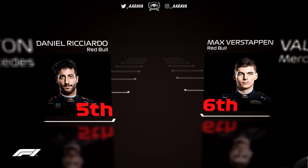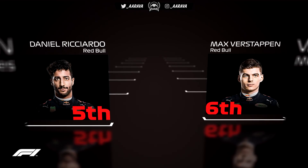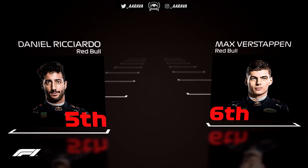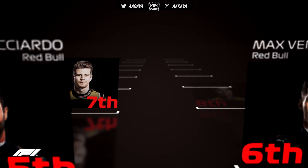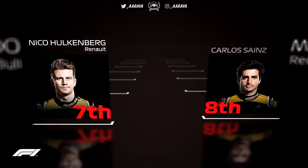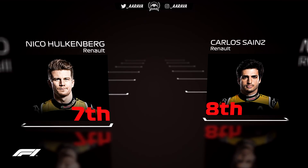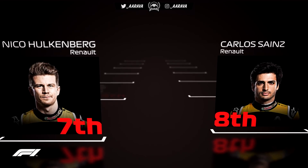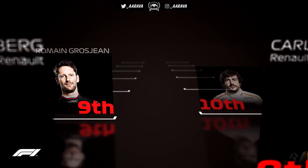The entire third row is the Red Bulls of Ricciardo and Verstappen — they'll be hoping for better race pace depending on tire wear. Red Bull can play a more aggressive strategy in real life too. The fourth row is all Renault, Noah's Ark style — Nico Hülkenberg in seventh and Carlos Sainz in eighth, looking a lot better, especially Sainz compared to previous episodes.